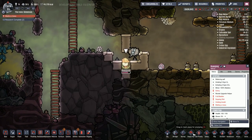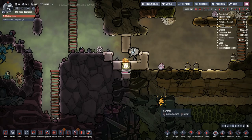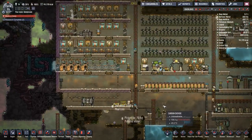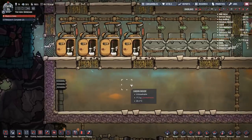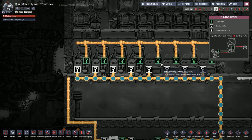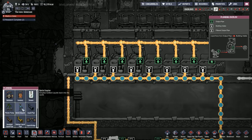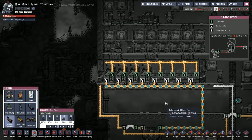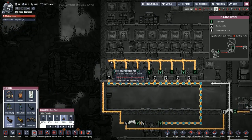Everyone is peeing themselves — there's something wrong with the bathroom. At least he cleaned his own pee up. With updates you can get funny little things like this. I wonder if these things aren't recognizing the connection anymore. Wait — you deleted pipes when you opened up the O2! You're right, thank you — that would be the reason why nothing is flowing.